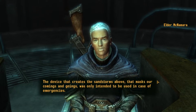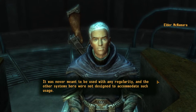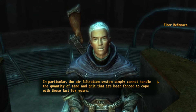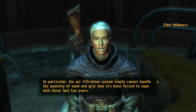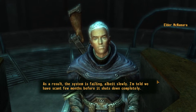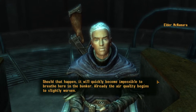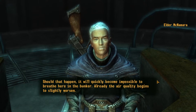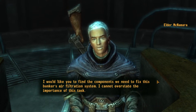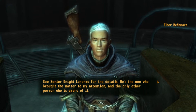The device that creates the sandstorms above — that masks our comings and goings — was only intended to be used in case of emergencies. It was never meant to be used with any regularity, and the other systems here were not designed to accommodate such usage. In particular, the air filtration system simply cannot handle the quantity of sand and grit it's been forced to cope with these last few years. As a result, the system is failing, albeit slowly. We have a scant few months before it shuts down completely. Should that happen, it will quickly become impossible to breathe here in the bunker. Already the air quality begins to slightly worsen. I would like you to find the components we need to fix this bunker's air filtration system — I cannot overstate the importance of this task. See Senior Knight Lorenzo for the details.